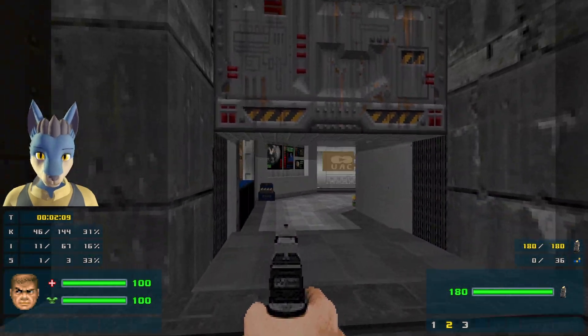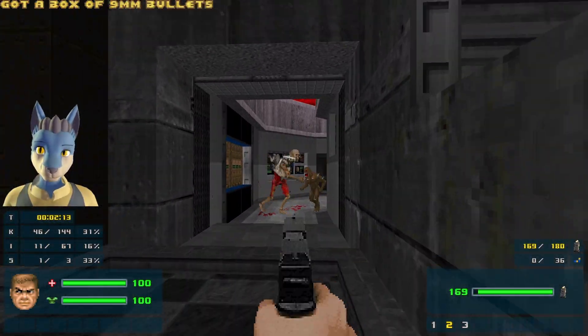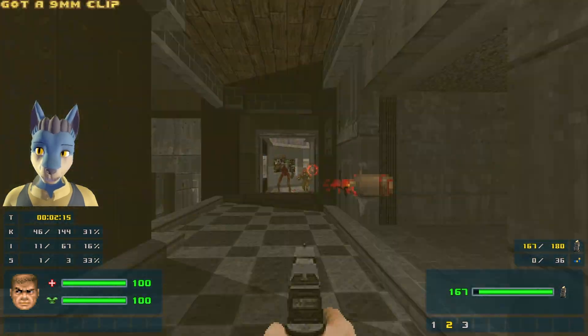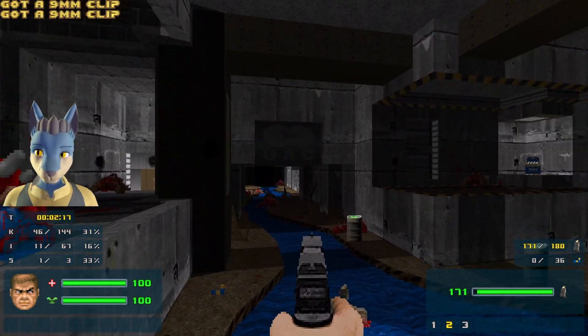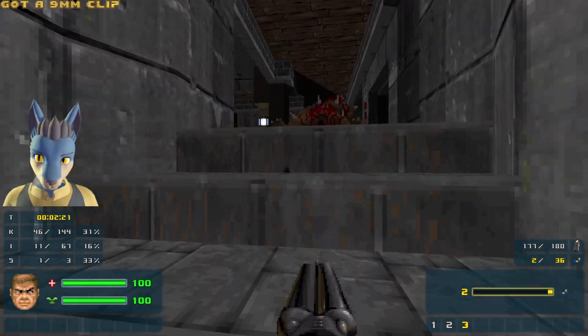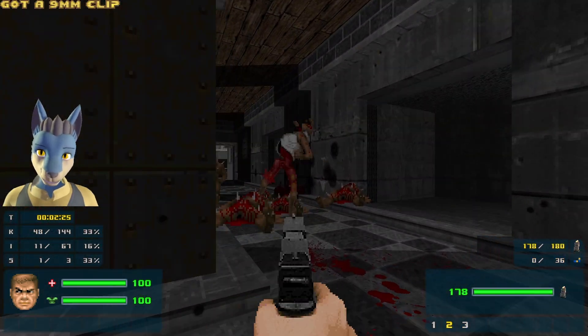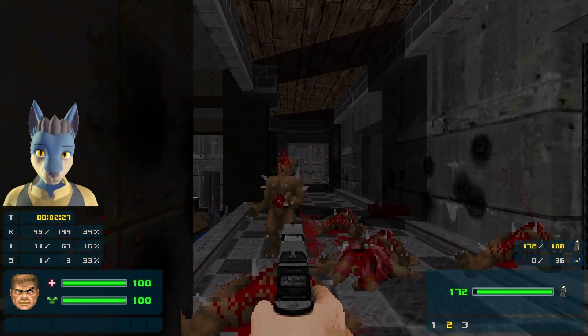Nice double kill. We're out of shotgun ammo, but no big deal. I think there's more nearby. Down here — let's definitely get that for the revenant here. Almost got hit by those missiles there. Got to be careful. There we go, he is down.